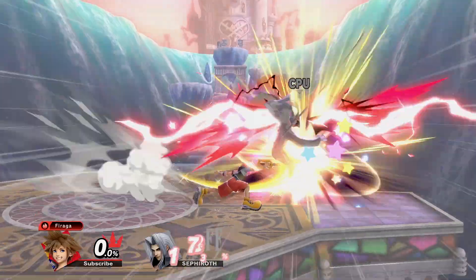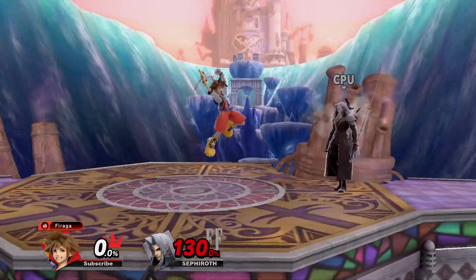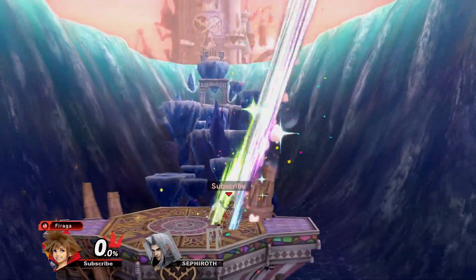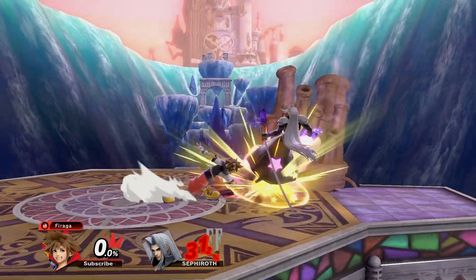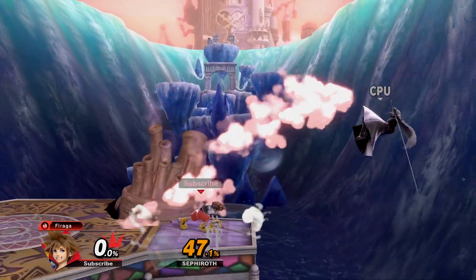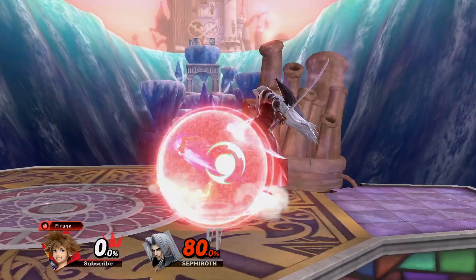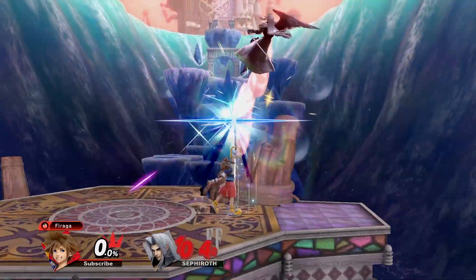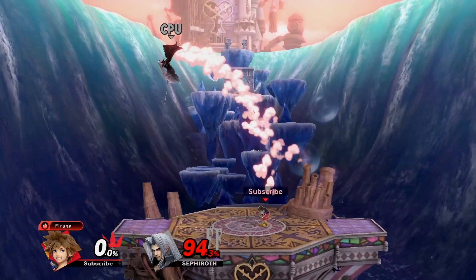At high percents, forward and up smash start killing. In neutral, neutral air is a tricky shield pressure tool since hitting a shield will stall Sora in the air, which inherently makes shield grabs much riskier to go for and out of shield very prediction based. Speaking of out of shield, Nair is great for this since it covers both in front and behind, and as we've seen, sets up for combos.